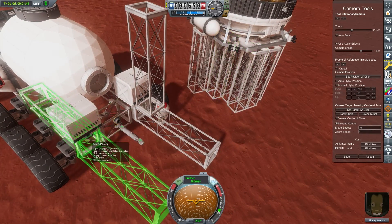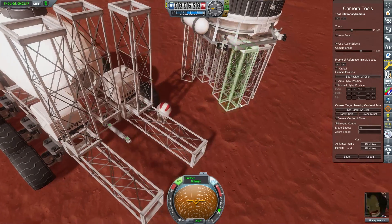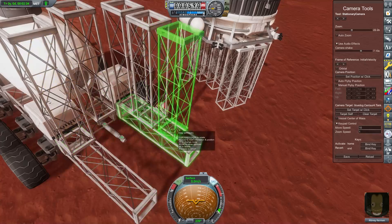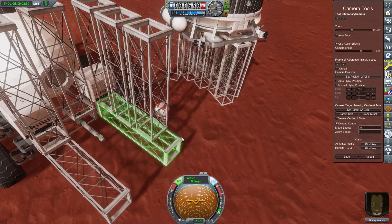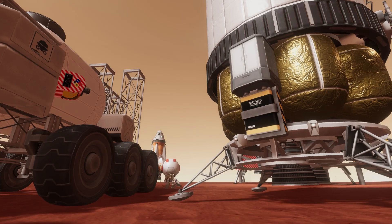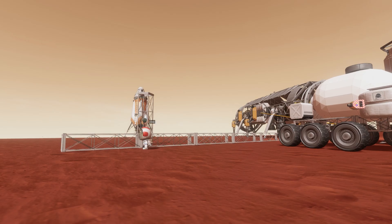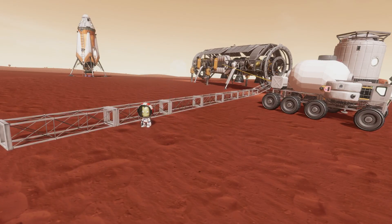I don't have the latest version of KSP installed, so I'm using the Kerbal Attachment System and the Kerbal Inventory System to be able to place these girders and weld them together. It's a very tedious process, but it's the best way to build large structures that pack up and fit into a small package. Because we are going for realism, I've sent all my resources on this lander.